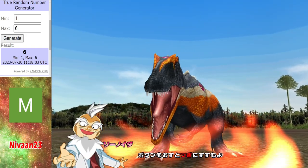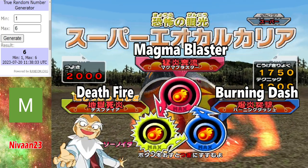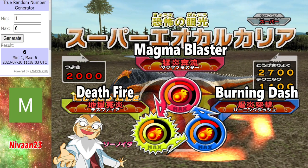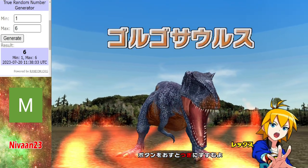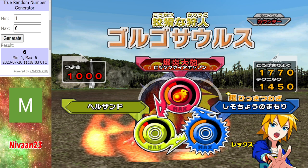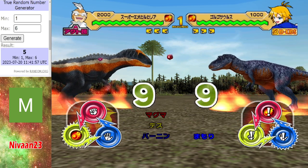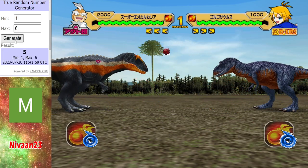Representing Nervan 23 in this second trial, we got Super Eocarcharia. It'll be interesting to see how this goes because the Awaker Mode could be key — if they get a good hit with Awaker Mode they will one-shot one of the dinos regardless of health. But if they get hit, they'll be in a pickle because the HP will be halved after Awaker Mode. Double-edged sword here for using a Super Dino in this trial, but it is Super Eocarcharia.